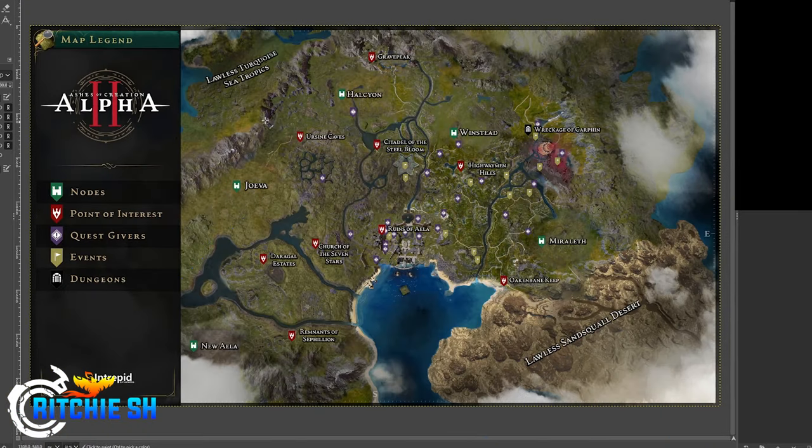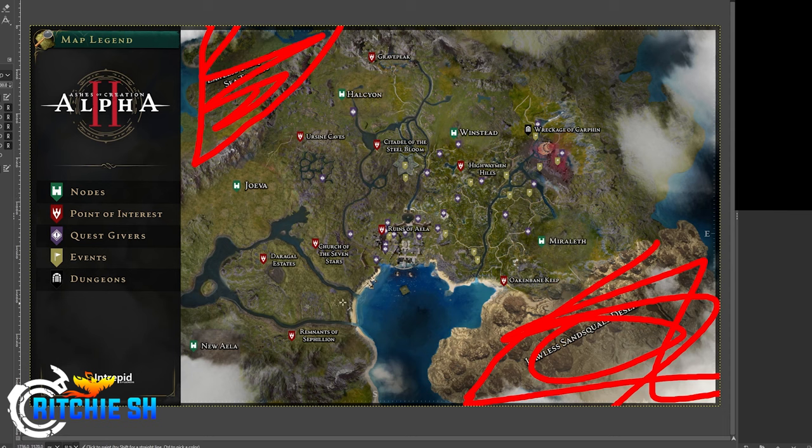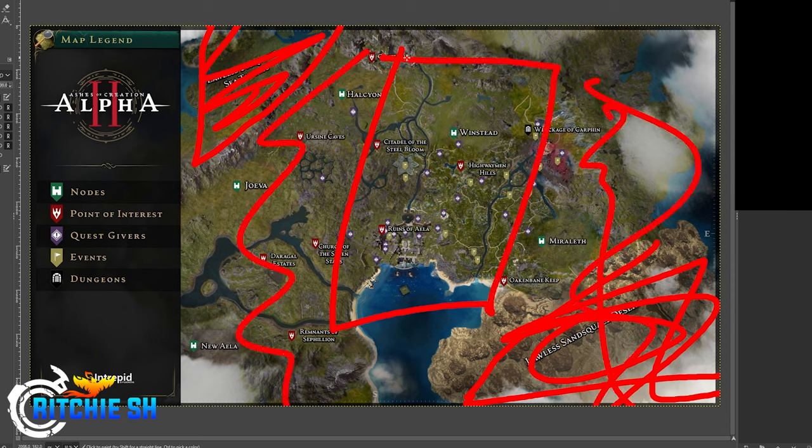Generally when we talk about preparation for Alpha 2, we bring the zones that are intended to launch somewhere between 60 to 70 percent completion before it's ready for Alpha 2. This is the world map right here, and I'd say we got about 60 percent.